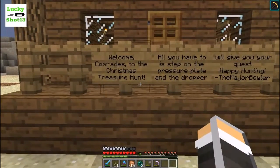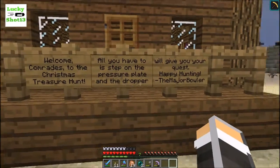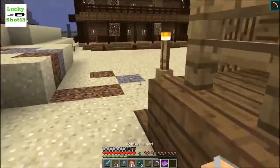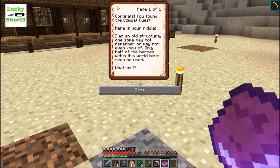Welcome comrades to the Christmas treasure hunt! All you have to do is step on the pressure plate and the dropper will give you your quest. Happy hunting — the Major Bowler. Okay, so here we go — combat quest. Congrats, you found the combat quest. Here is your riddle: 'I am an old structure. Some may not remember or may not even know of me. Only half of the heroes within this world have seen me used. What am I?'